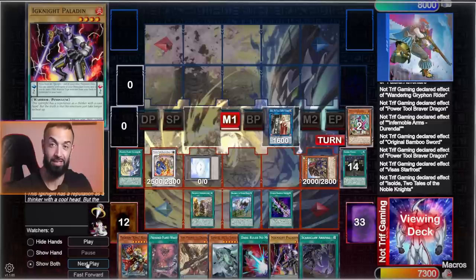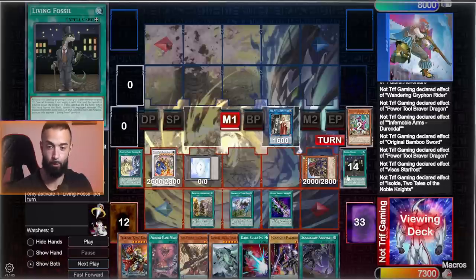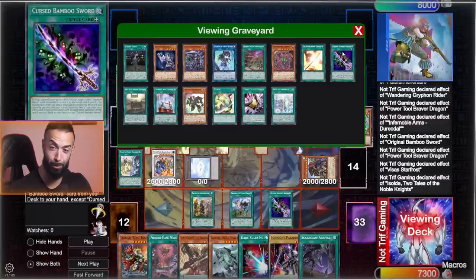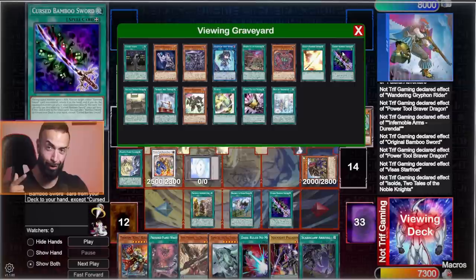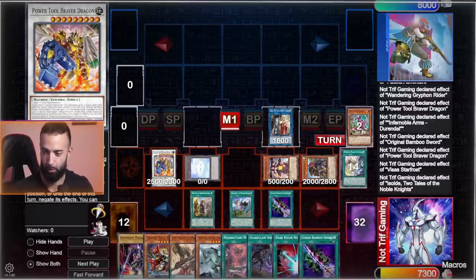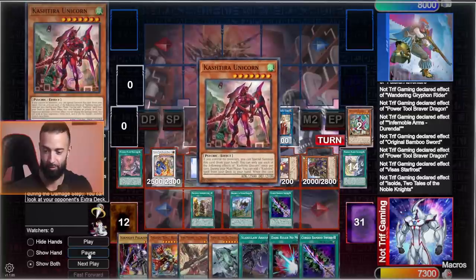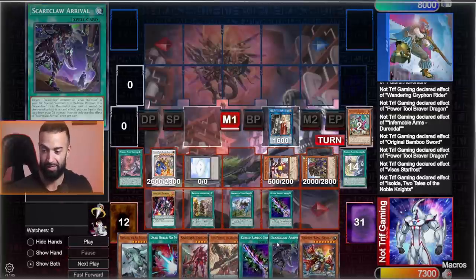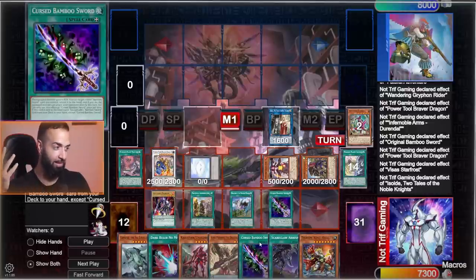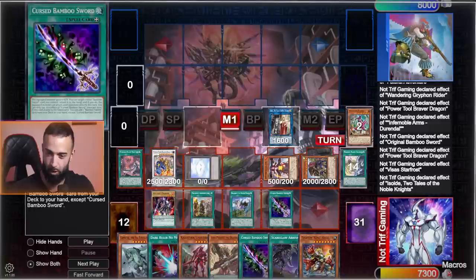We're going to Isolde special summon Renad — send any equip spell; I play one Living Fossil. You send Renad to add back Cursed Bamboo Sword. And Bamboo Sword is not 'What's Return' — because Cursed Bamboo Sword lets you send it to the grave easily to Pot of Greed again, all thanks to that one Synchro 9. We activate the field spell, and from the graveyard you can get Cursed Bamboo Sword whenever you want — just activate something, link summon, it triggers, then add the other Bamboo Sword to draw two again. You draw two forever. It's a never-ending loop.